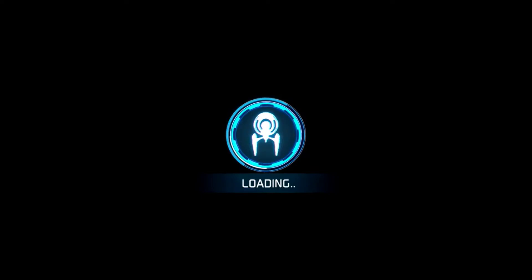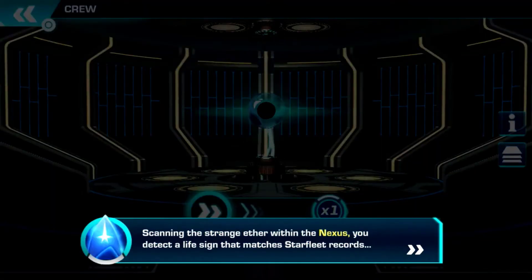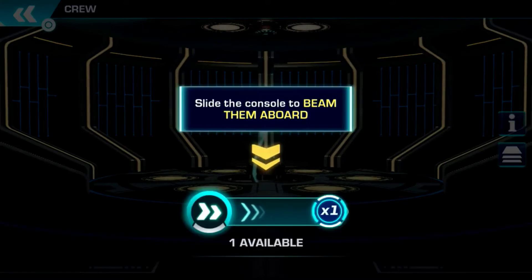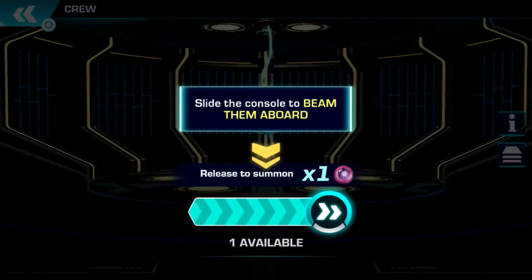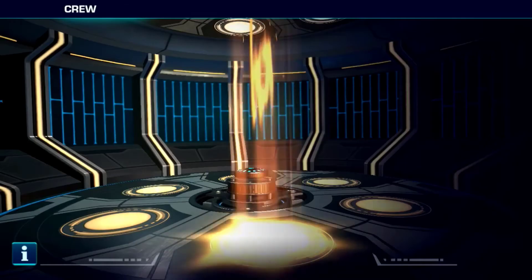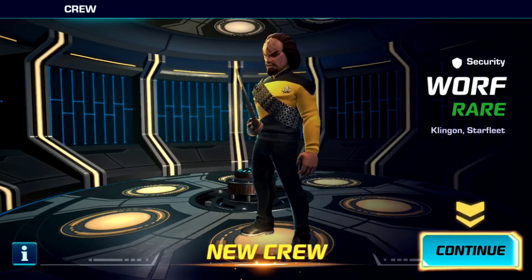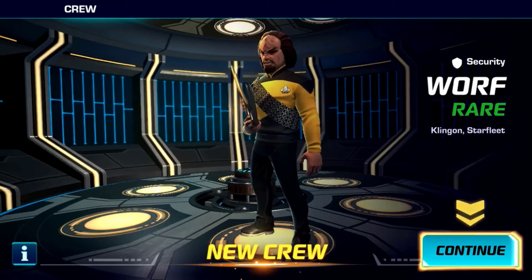Okay, so we have a lot of different items here — open the transponder, I think that's what that said. I'm sliding over to slide the console to beam them aboard, so I have to pull and then let go to release and summon. Okay, I have a new crew — Starfleet Klingon Warfare.